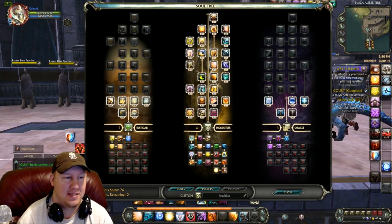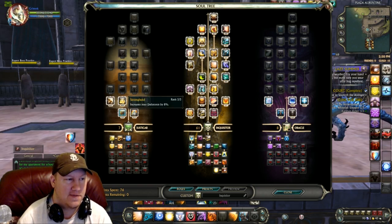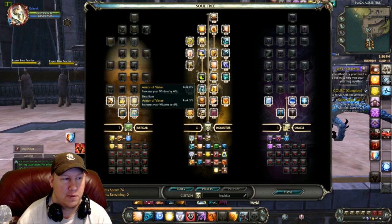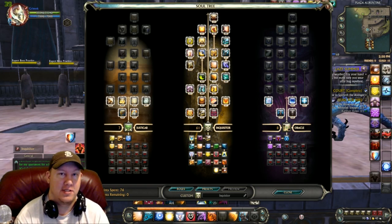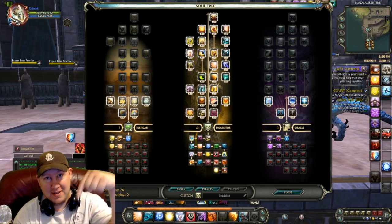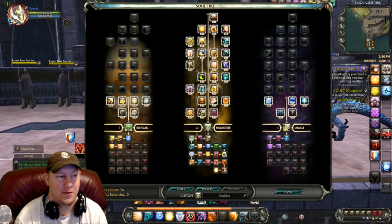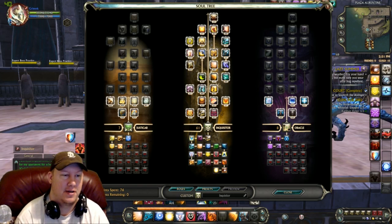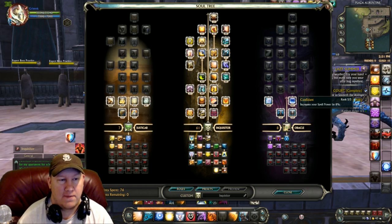The spec is 61 Inquisitor, 7 Justicar, and 8 Oracle. The seven points in Justicar are five points into Stronghold and two points into Armor of Virtue. In Oracle we've got five points into Confident and three points into War Mentality. If you'd like a link to this build, check the description below — there are lots of great links including how to gear up your fresh level 60 and all my builds.